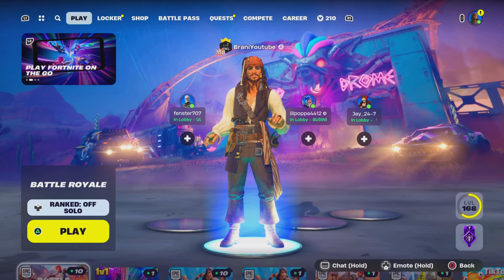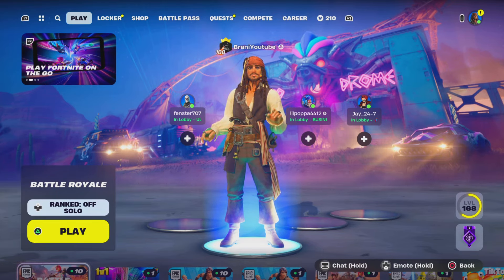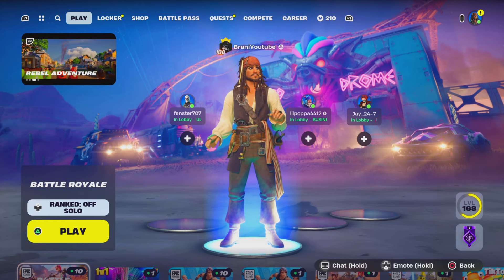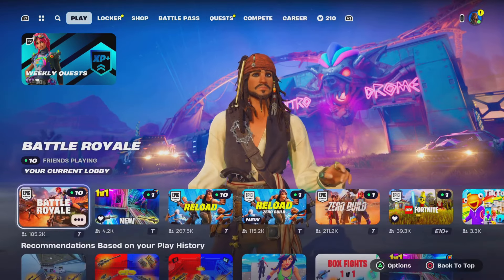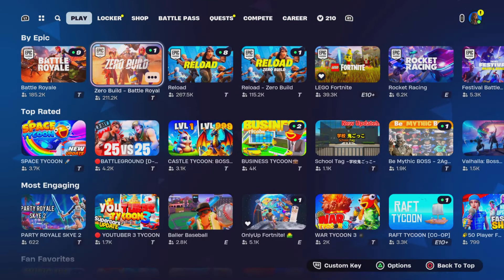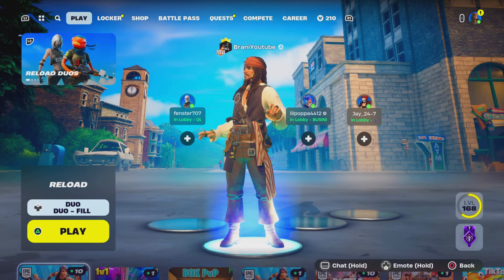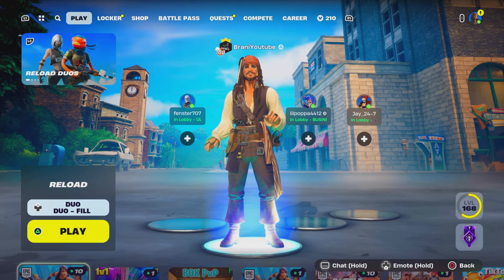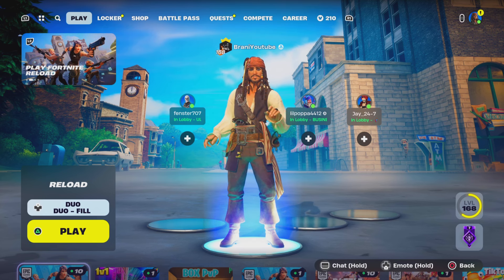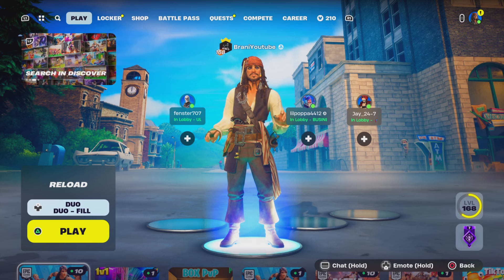To get the Fortnite Discord profile picture crown decoration, you basically have to have Discord on PC, and then you have to play Fortnite LG Reload for 15 minutes on the same PC with Discord open at the same time. Once you have Reload open for 15 minutes, you unlock the Fortnite Discord crown profile picture.